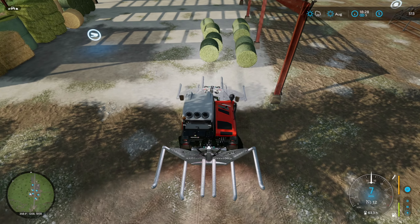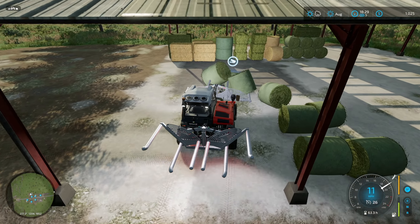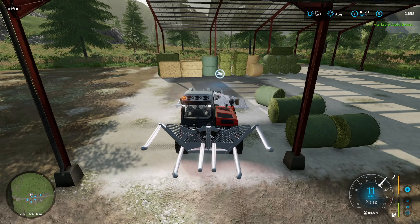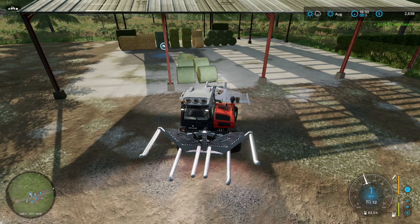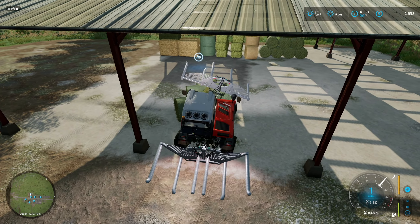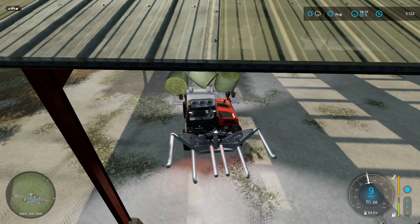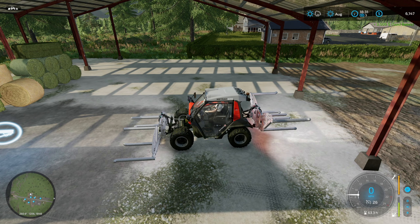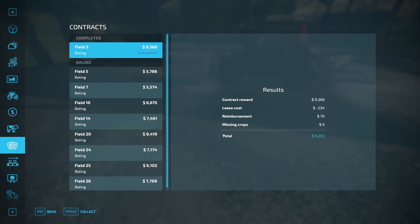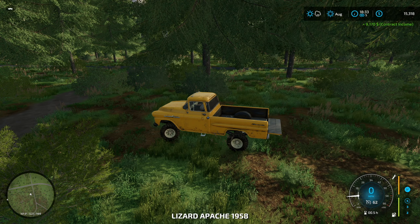Let's just push these in and make it easy on us. I've got them set up nicely so we can just push them in. There we go - 2,125. We've got five more here. So now we know for next time we don't have to worry about keeping count or anything like that. There we go - bam, so we got an extra $6,147! So we can go ahead and collect the contract - bam, $9,000. So we're up to $15,318.